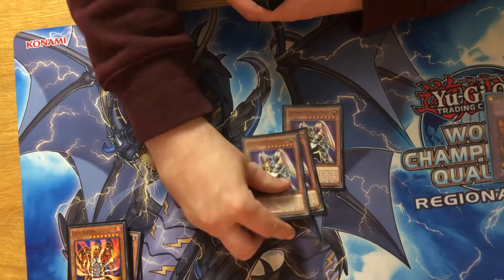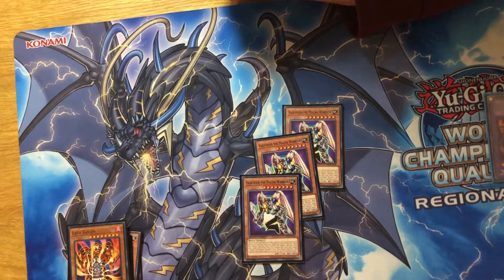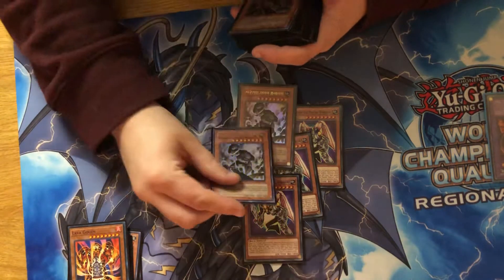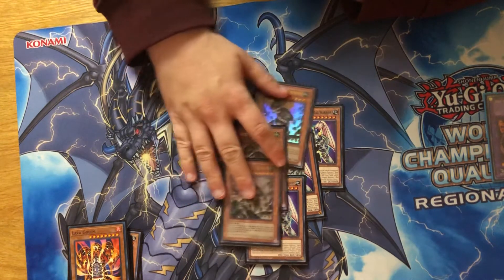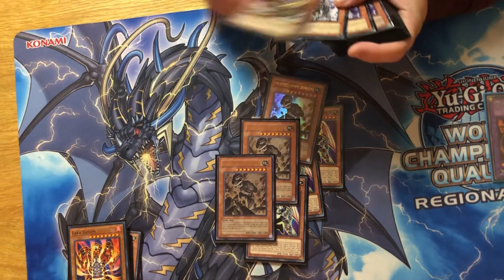Then you have three Valkyria Magna Warriors picking eight stars — all that matters. You're not summoning this card, it doesn't matter. Then the card that took forever to get this deck done was three Gaia Plates. It was randomly like a $10 card right now for Ultras, so I completely forgot I had the Koreans, which made making this deck a lot easier.